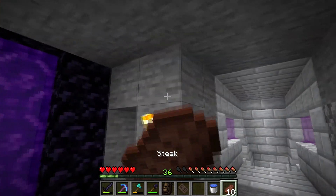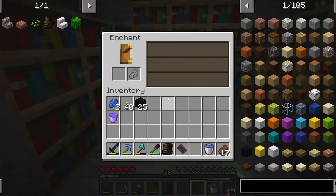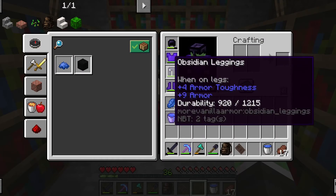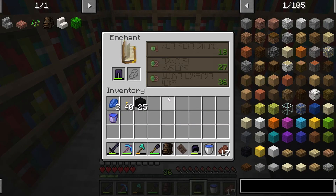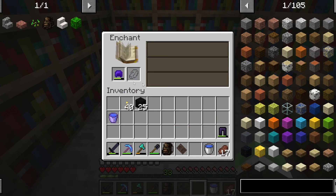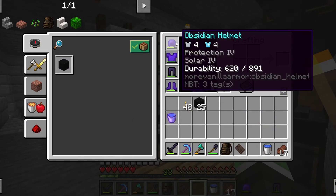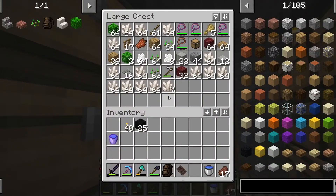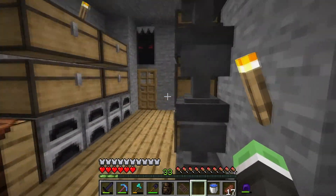I kind of just want to take down a few bookshelves, but if it makes the enchantments better then I'll leave them. Protection — I think I'd rather go with protection because it's just more important. Solar — I don't know what that is.